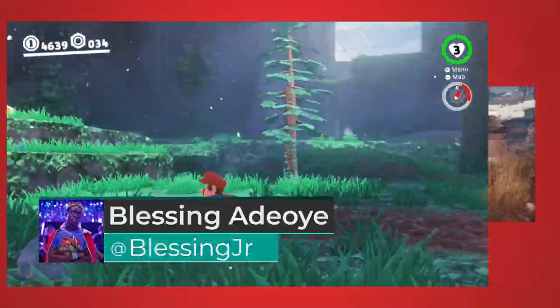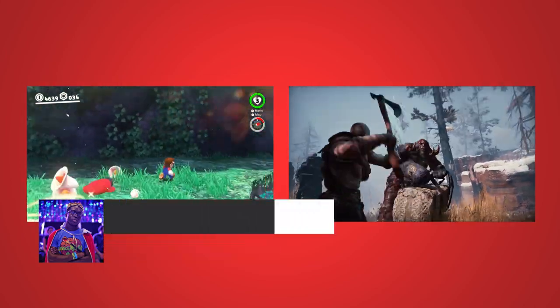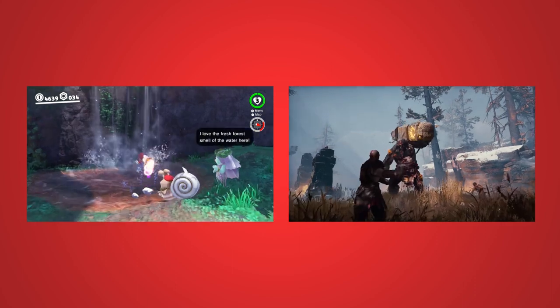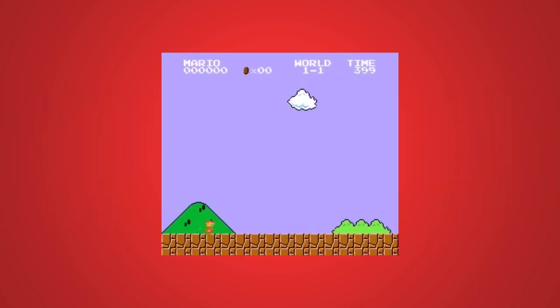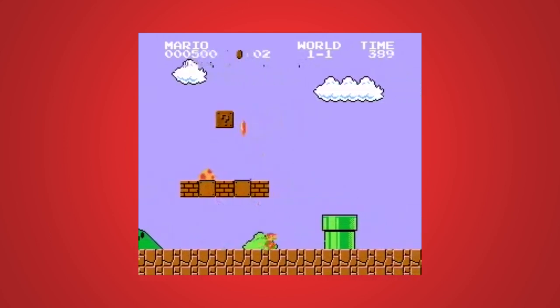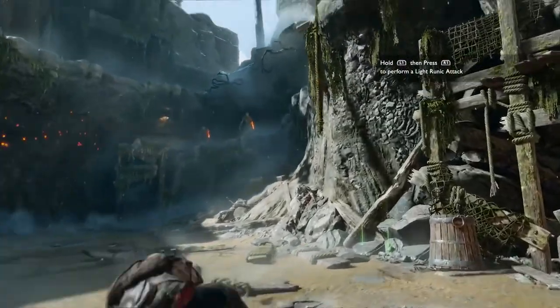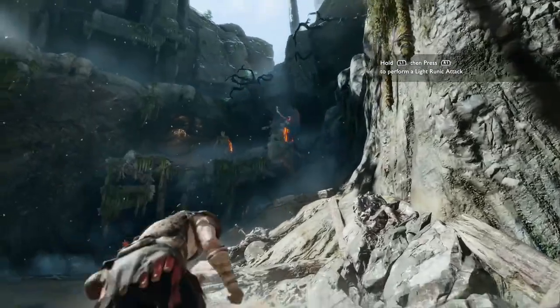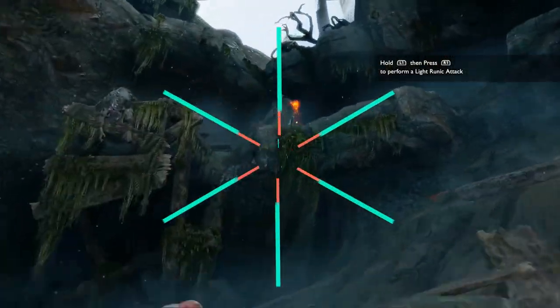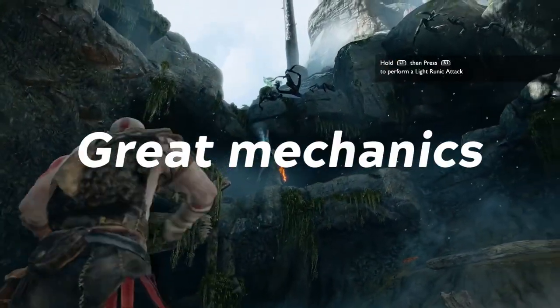What does Mario's jump and Kratos' axe have in common? They both are usable actions that have a wide variety of uses. In the original Super Mario Brothers, your jump can kill Goombas, break boxes, and leap over obstacles. The Leviathan Axe from the most recent God of War can be used to fight enemies, break items in the environment, and solve puzzles. These varied uses for single actions is what makes these actions great mechanics.